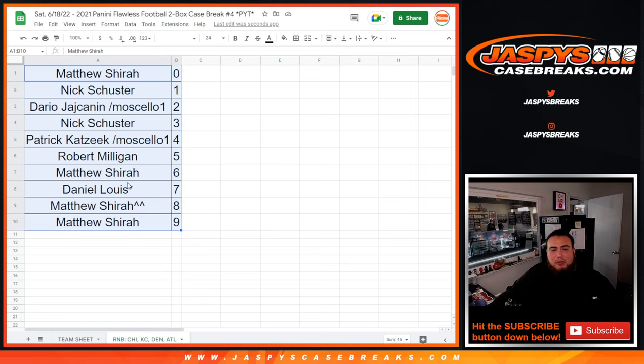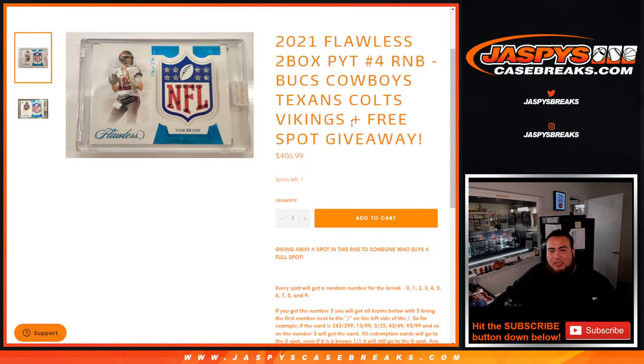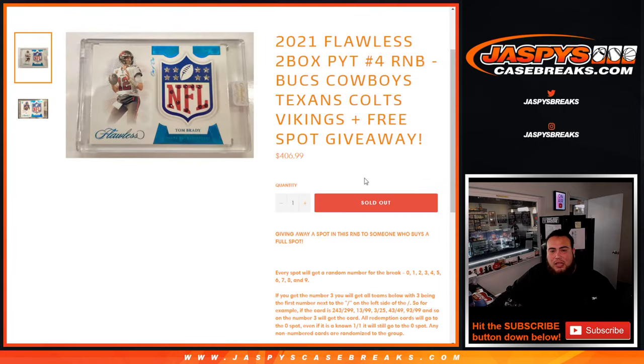I appreciate you guys. We've got to do one more random number block that just sold out — for the Bucks, Cowboys, Texans, Colts, Vikings. And then we are done with Breaking Flawless number four. Good luck, good luck. Thank you.